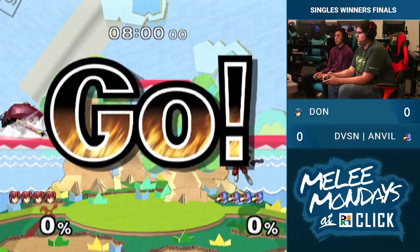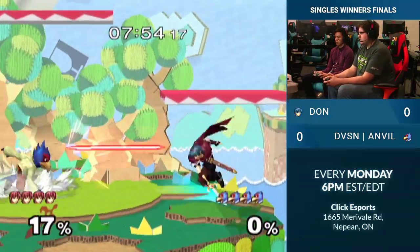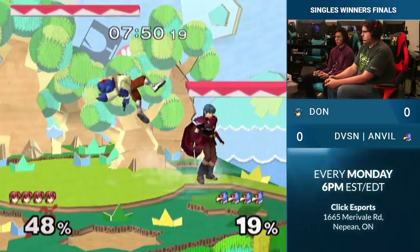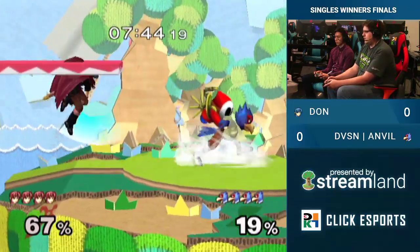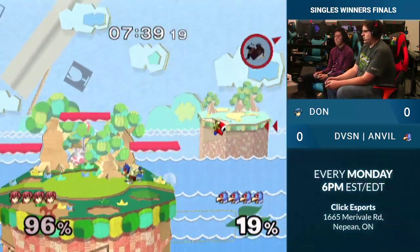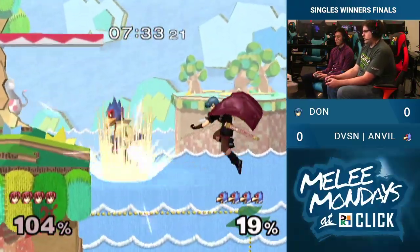I don't like this stage, honestly. Falco's got the combo game, Marth's got the good edgeguards, the slant helps of course. Isn't it scary for Falco to play versus Marth on Yoshi's? I feel like Marth can have good control in the map. I do think it is scary against Marth as Falco, but Anvil does — if he can pressure and stay close, not too bad for Falco.